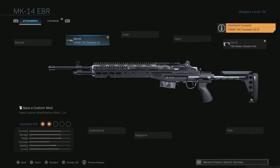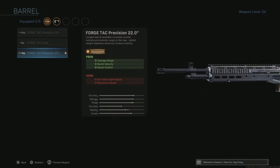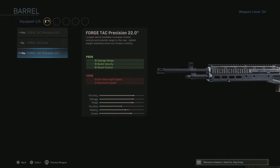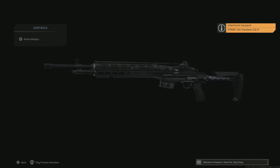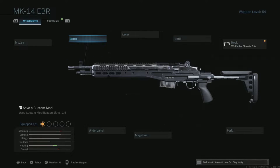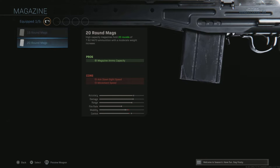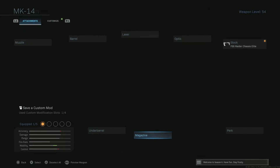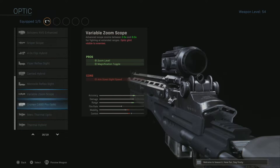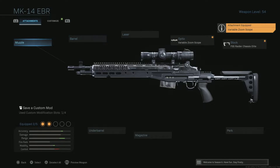The variant of the M14 — apparently the Mod 0 has the stock 18 inch barrel, and the Mod 1 has the 22 inch barrel. For mobility purposes we're gonna go with the stock barrel. So let's put our stuff on here — the variable zoom scope.